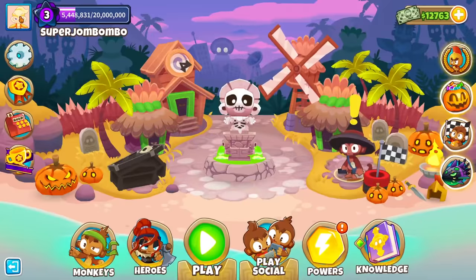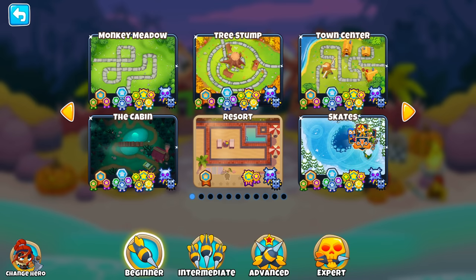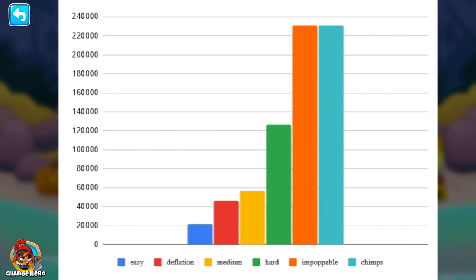Now that we've covered that, let me show you what kind of experience you get on regular maps. The best way to understand this is with my super amazing delicious graph. This graph shows experience gained from playing on beginner difficulty across easy, deflation, medium, hard, impoppable, and chimps modes. Looking at the graph, playing easy doesn't get you much experience, and playing deflation doesn't get you much either.